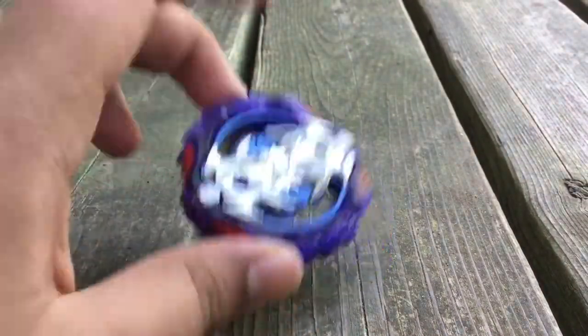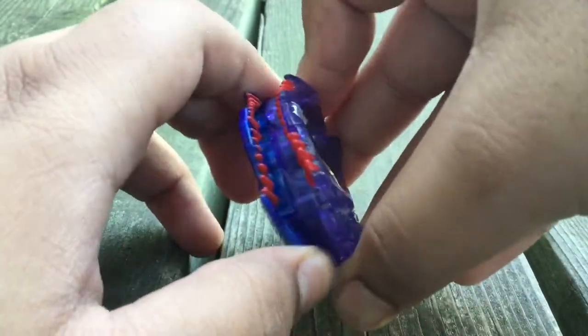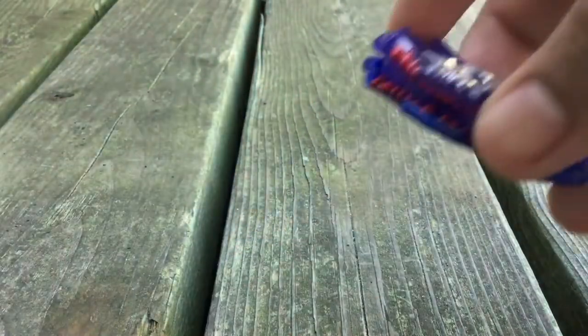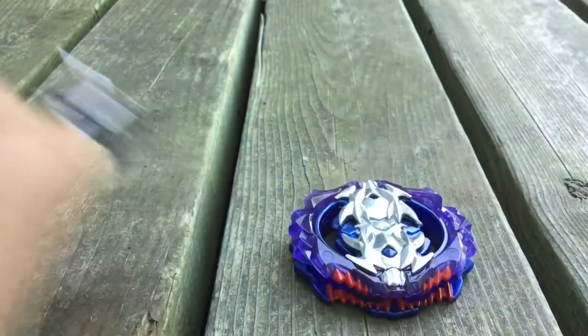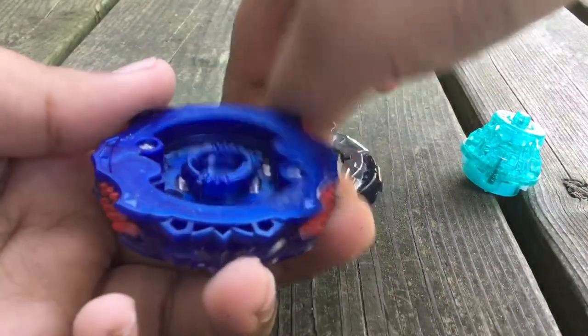Here's the layer and it's called Vice Leopard. Its gimmick is so cool — it bites the Beyblades. That looks so nice. Here's a little example: the Beyblade would just be attacking it and it would just clamp down on it. I don't exactly know how it works, but it does seem pretty cool.